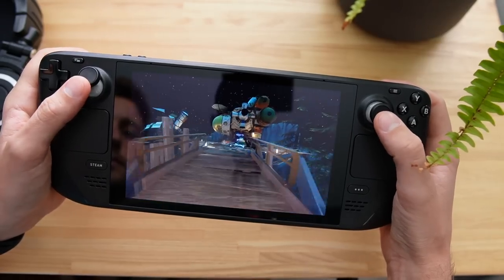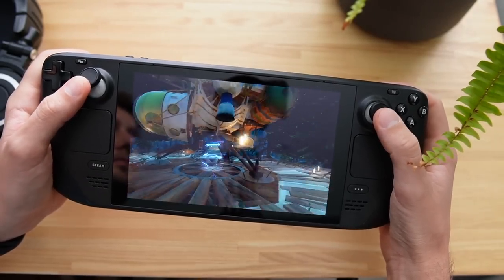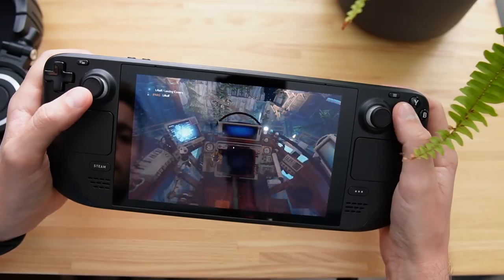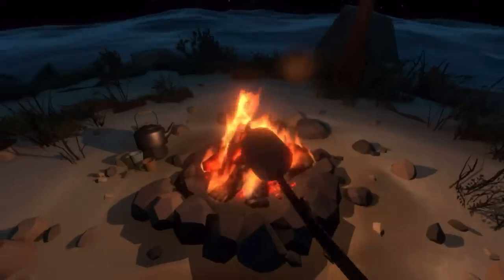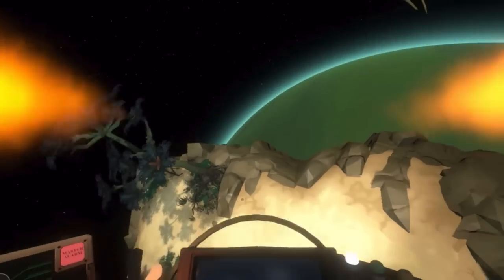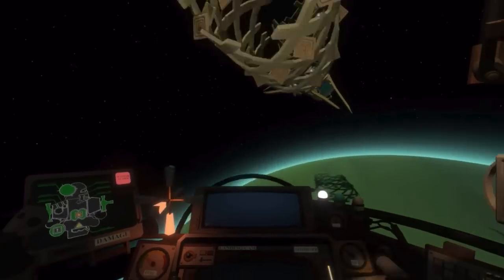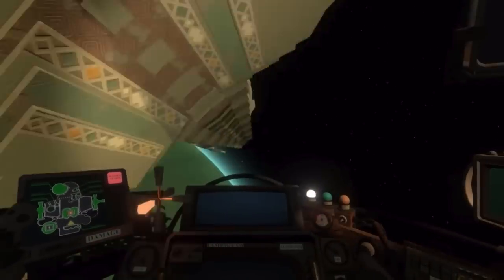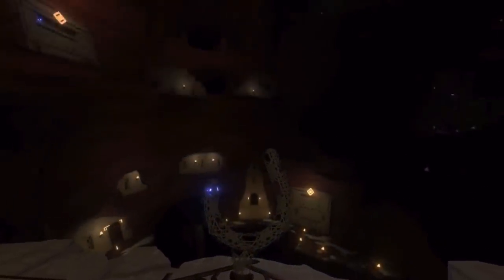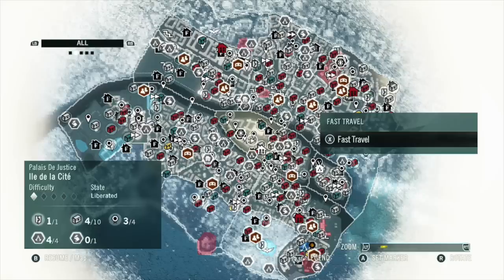Fourth game: Outer Wilds. Outer Wilds is a game like no other. You play as a little alien who is given the launch codes to a rocket ship and simply instructed to go out into space and explore. Sounds pretty typical, right? Wrong. Outer Wilds handles freedom and exploration in a way that I've never experienced in a game before — it gives you the incentive to explore the world in an organic, natural way led by genuine curiosity.